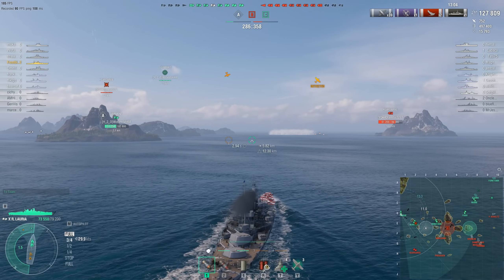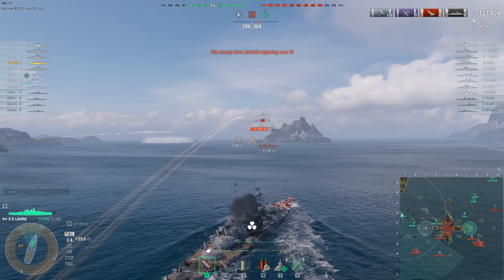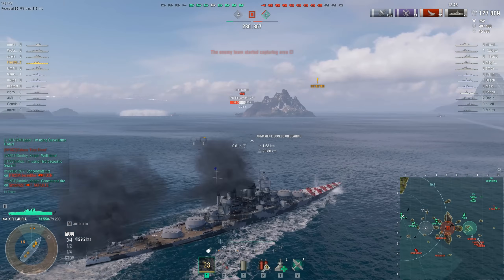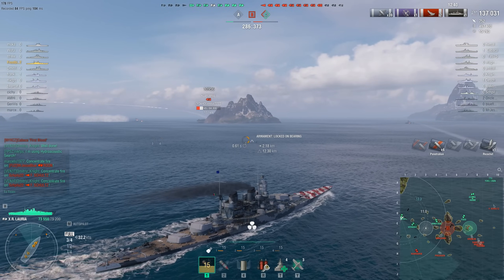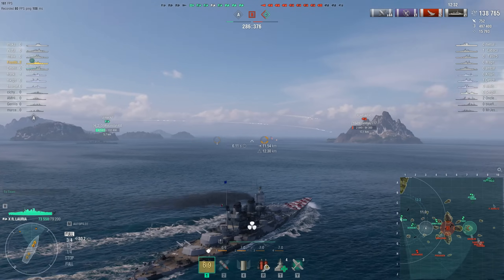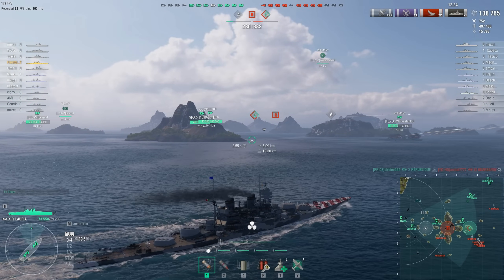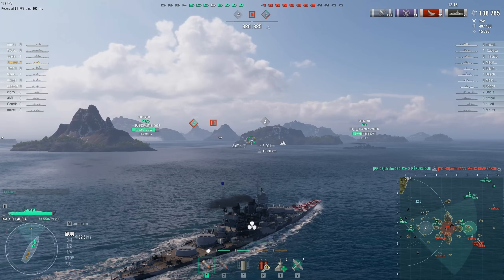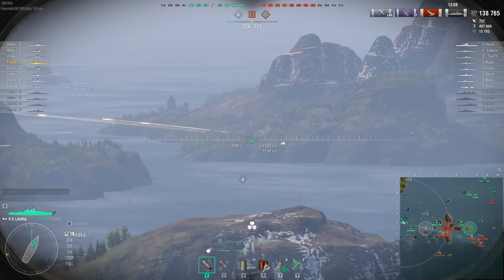Frostbite switches back to semi-armor piercing and fires at the Kearsarge — a flat-top hybrid. The hit isn't enough to sink it, but Frostbite isn't the only one shooting: the Vermont is also firing, and it's the Republic that ultimately gets the kill with a fire. Notably, hybrid carriers don't get automatic damage control like actual carriers do — which explains that outcome. The kills are now even, though Frostbite's team still doesn't control any cap circles. The Kearsarge's airborne planes attack the Vermont, setting a couple of fires.